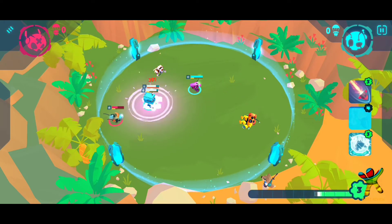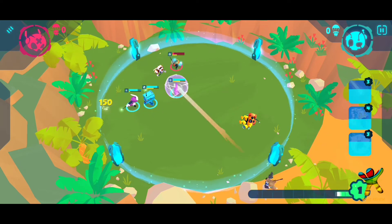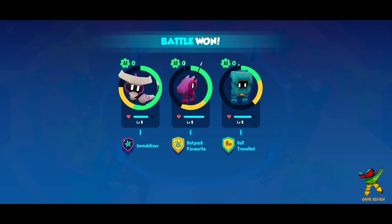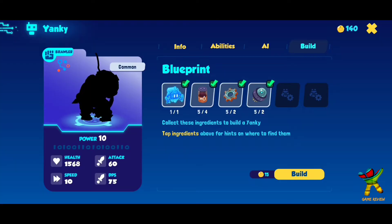We can attack with the bots and defend our bots, which is very helpful. The fight is automatic, so you don't have to do much. You have to give extra support. This will be our fight, and after that we will build a bot.